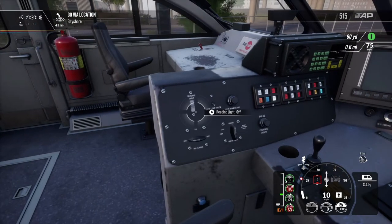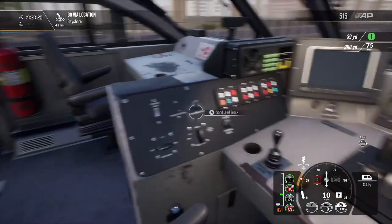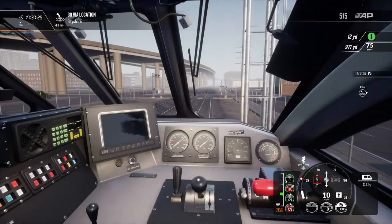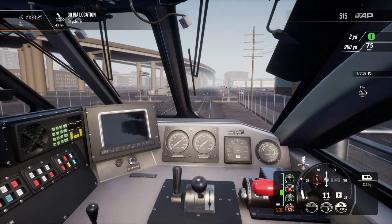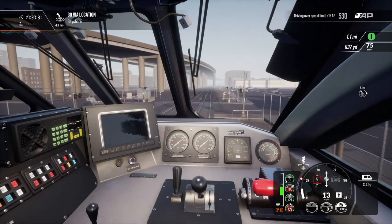We'll get the headlights on bright. We don't need rear headlights — maybe a reading light if we go into a tunnel. We've got a 75 mile per hour speed limit coming up and we're currently in a 25 mile per hour zone.